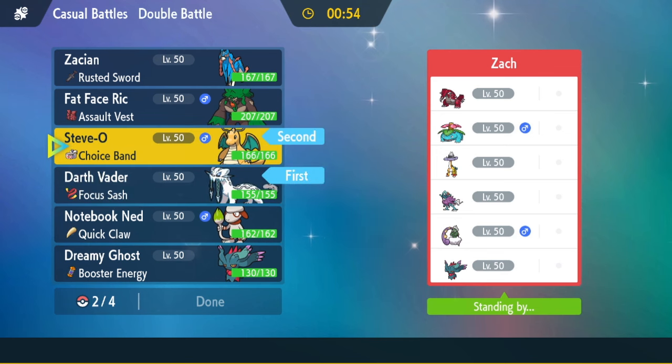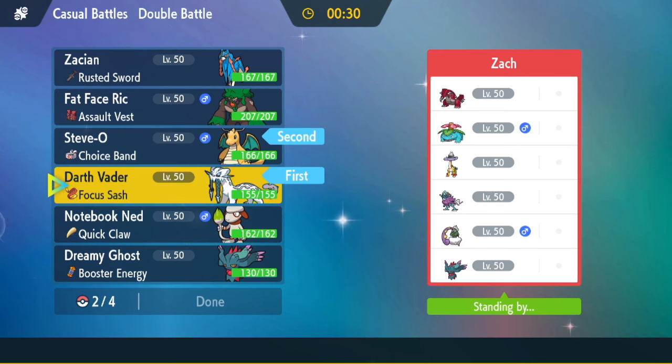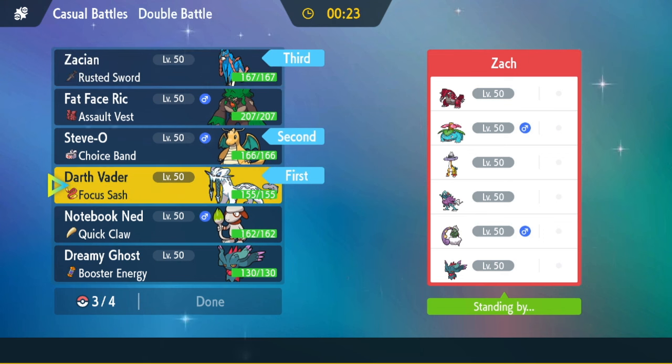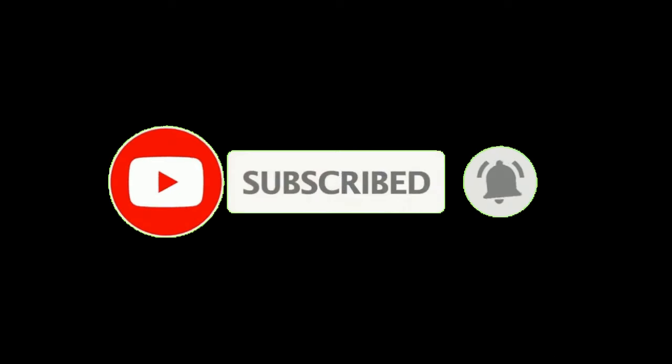I'm going to bring the Chien-Pao Dragonite lead. I think what he brings is he either leads Tornadus or Groudon alongside probably either the Venusaur or Flutter Mane. He's going to 100% bring the Groudon because it's good into Zacian. I see him fully bringing Groudon, Venusaur, and probably Flutter Mane. I'm still going to bring Zacian — I think it's still incredibly good. Even a Stellar Tera play off is still really good into the Groudon, especially if I get some chip damage on him. And then I'm going to bring my own Flutter Mane. I could bring the Smeargle but I don't know if I really need it that much in this match.